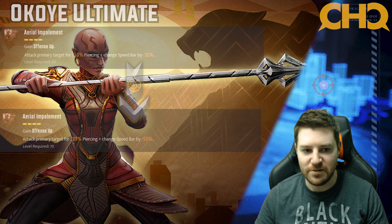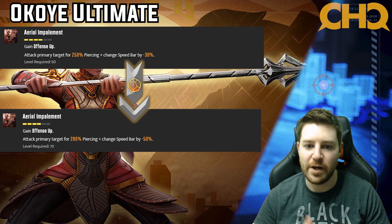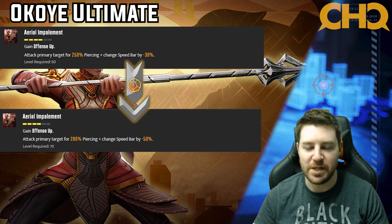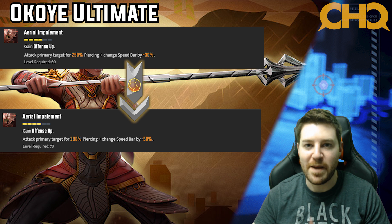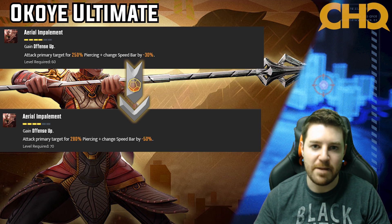Now we're looking at the Okoye ultimate. Putting tier fours in adds 30% damage to the ability and then rewinds the speed bar an additional 20%, bringing the total rewind to 50%. This move can be very make or break — you basically get to pick one character and totally throw off their rhythm. While the 30% damage is not particularly impressive, rewinding their speed bar by 50% can make a huge difference, especially if you're rewinding a slower character like a tank to stop them from taunting. That allows a lot of opportunities for extra turns, kills, defense down, and more opportunities for BP to get a reset. Definitely a four star.